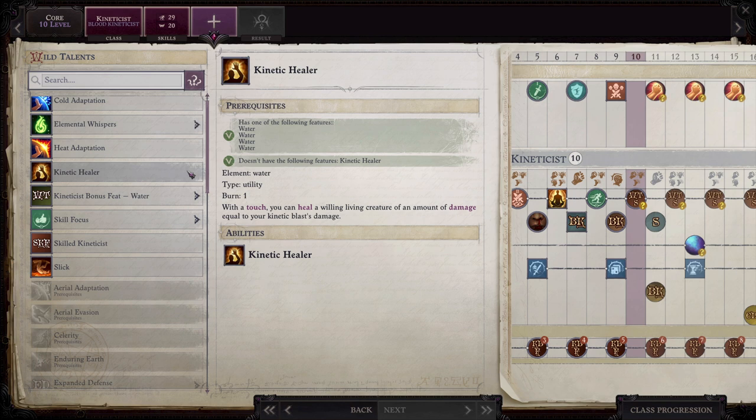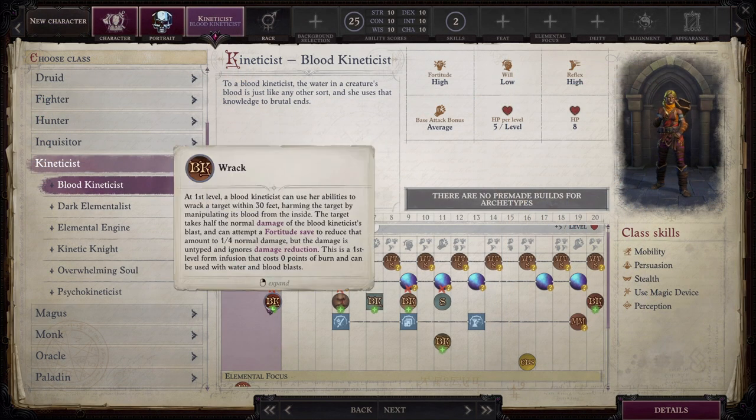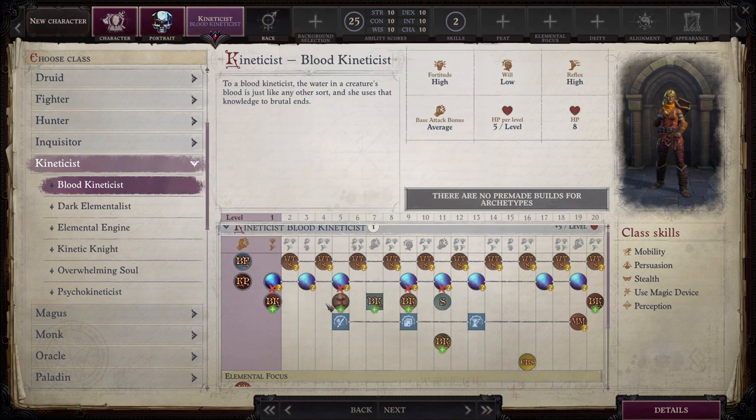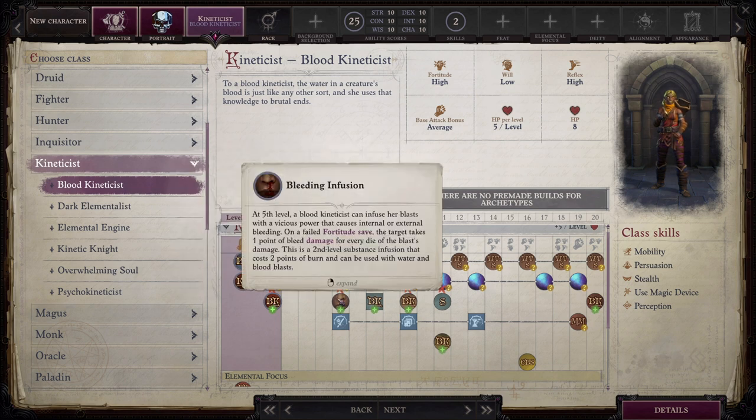With that out of the way, let's talk about the archetypes for the kineticist. The base kineticist is kind of everything just mentioned, but then we have six archetypes. First up is the Blood Kineticist. This gives you specific infusions to replace some of your infusion choices, as well as forcing you to take the water element at level one and again at level seven. The Blood Kineticist primarily revolves around physical ranged attack rolls with a first water blast and then at level seven a blood blast, which is a composite blast dealing exclusively one physical type — bludgeoning damage. You also get unique infusions that allow bleed damage as well as making the kinetic healer wild talent cost no burn. At level twenty they become immune to bleed, poisons, disease, sickened, and nauseated.